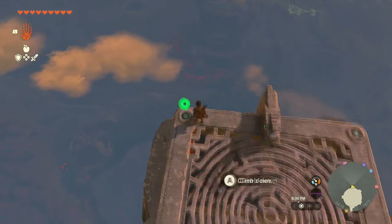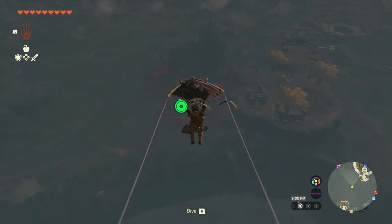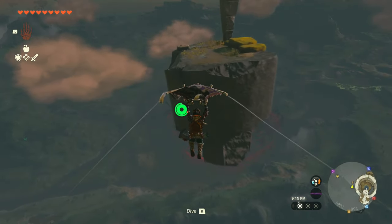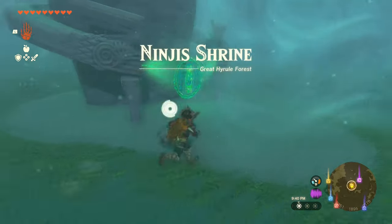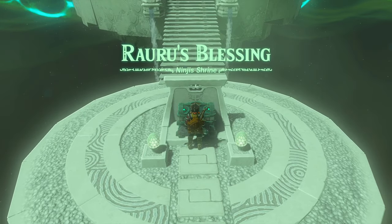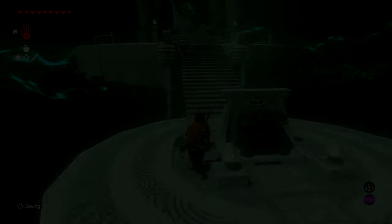Once you land on that island, jump down one more time to one more island below. Try to dive down and be quick with it — it's going to be just one island by itself floating in the sky. Right after you reach that island, jump straight down and you'll be right above the shrine — you can fall right into it. After that, just walk in and collect your rewards.